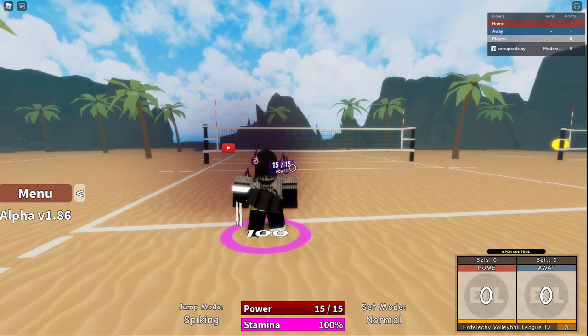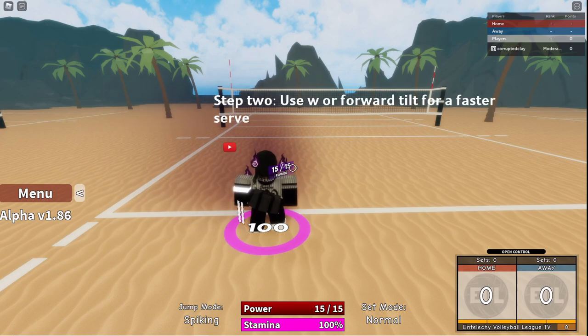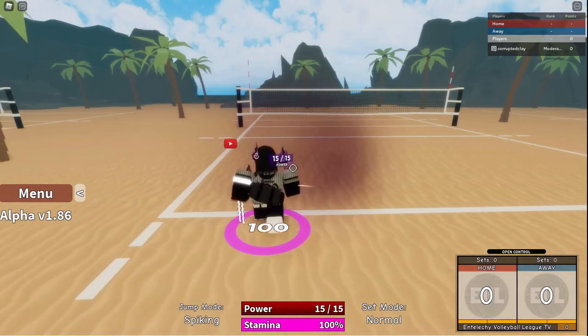Here's a recap of the steps: First, get your stamina all the way down before you jump and make sure you toss serve. Second, use W for a fast serve — if you're going to use S, you might as well use legacy. Third, use an A or D tilt for easier usage so it's harder for the receiver to predict where the ball is going.